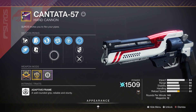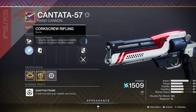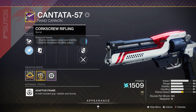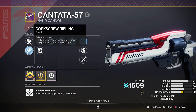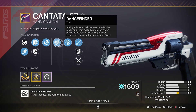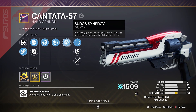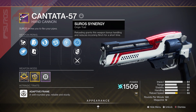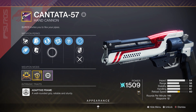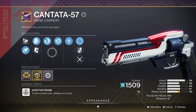The hand cannon is just the most juiced thing I've ever seen. Now as for my roll, it unfortunately is not the best, but I promise you guys, I've been grinding out the Cantata-57 and this is literally the best one I've got. We have Corser Rifling, Appended Mag, Hipfire Grip, Range Finder, the Surro Synergy Origin Trait — I think it always comes with that, but it's worth a mention — and then we have the Reload Masterwork. So really, this is a pretty average roll of the hand cannon.